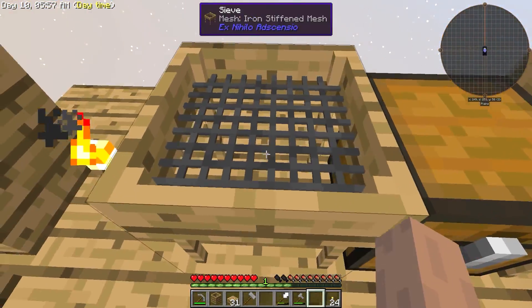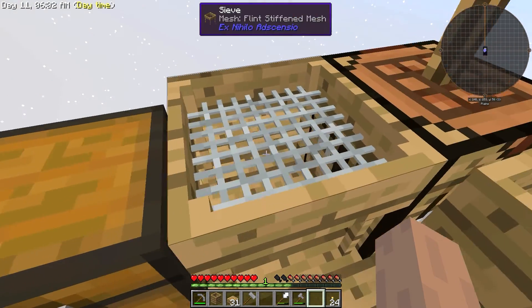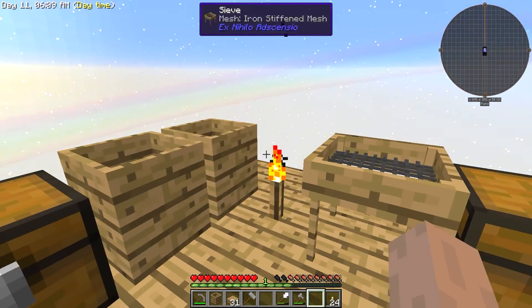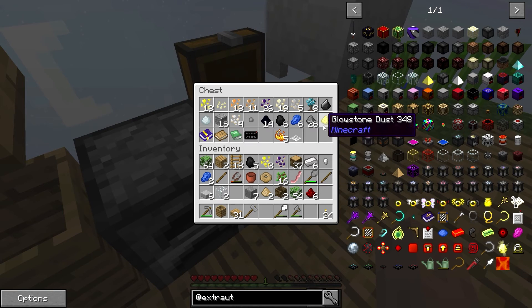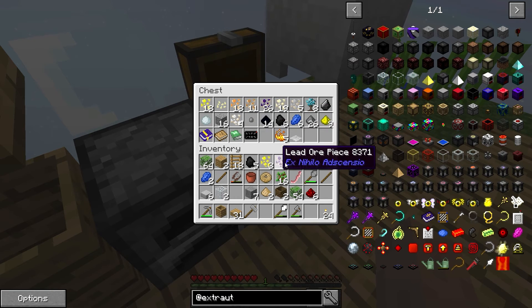What I have done, if you noticed here, is I have upgraded this to an iron stiffened mesh. We still got the flint one there, but there's the iron one. The reason I did that was to put dust through here, which gave me a chance to get some redstone. So we got some redstone, some glowstone, gunpowder, some blaze powder, and a whole bunch of iron. Let me put that here — and inventory is full.